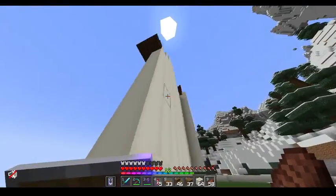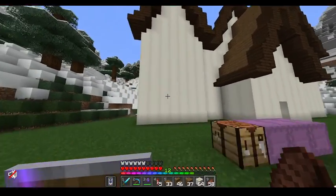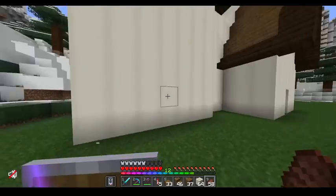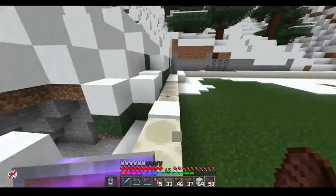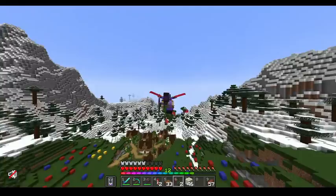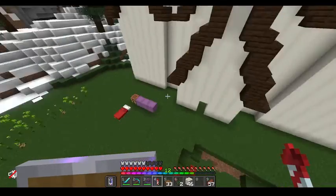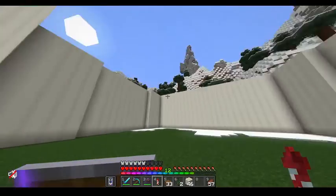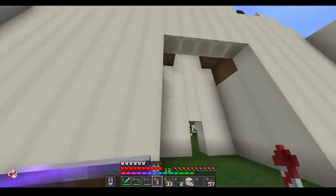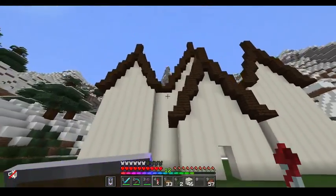Now I just have to do the sides and the back, which are all going to be the one level. I'm also going to do the little bits at the top in the back as well, just to make it a bit more interesting - I'll probably have the middle one jump out by one or two. The basic walls have been done now and you can start to see the scale - it's big, it's pretty big, not huge but big. Now it's time to do the roof.